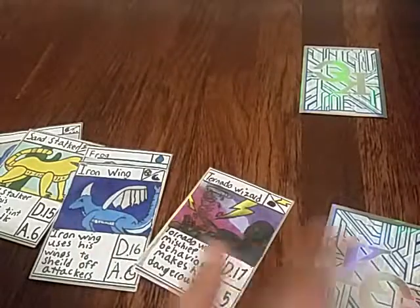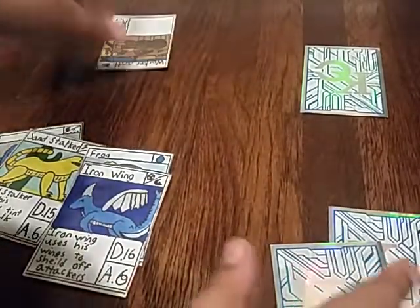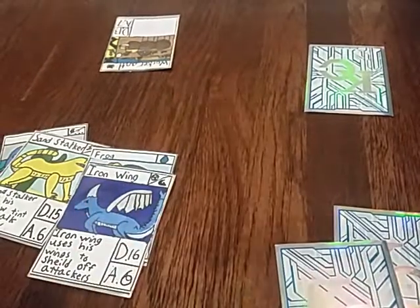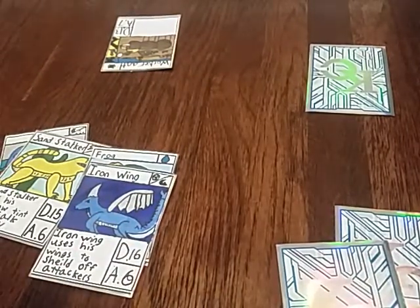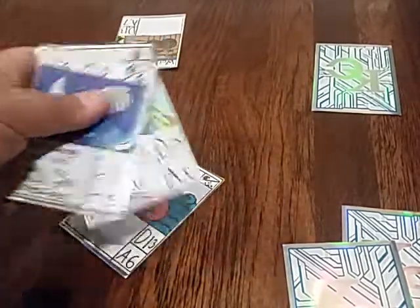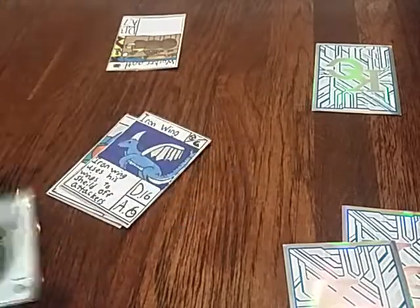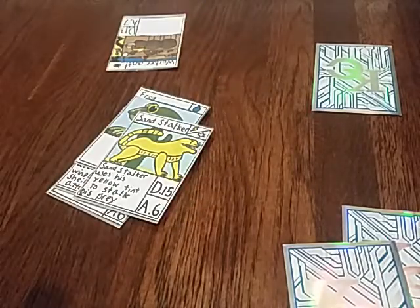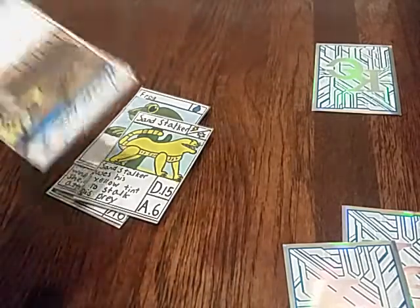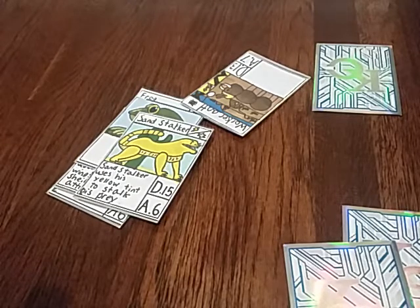Once you have one card left, you battle. Let's say it loses and your opponent only gets one card in their win pile. You count the cards in your win pile — one, two, three, four — you have four cards and he only has one. You won because you need the most cards in your win pile to win.